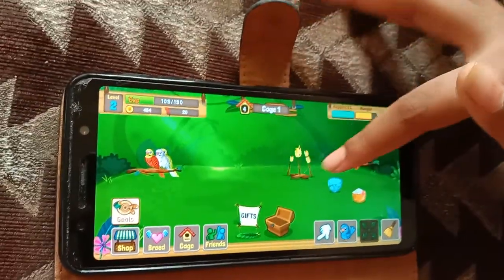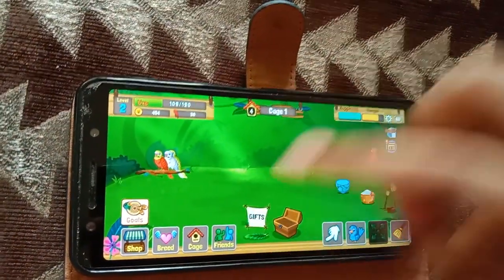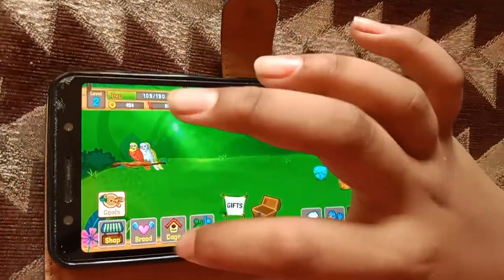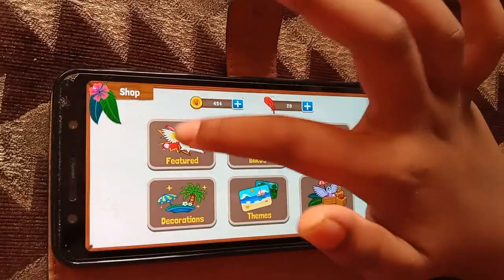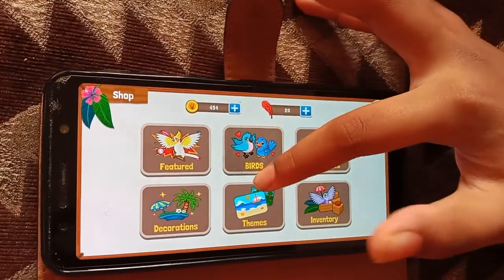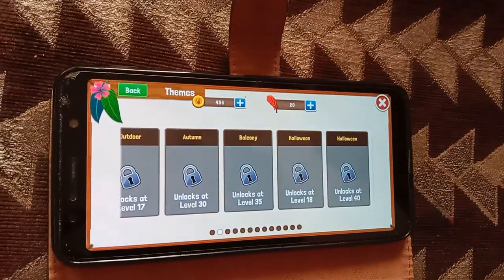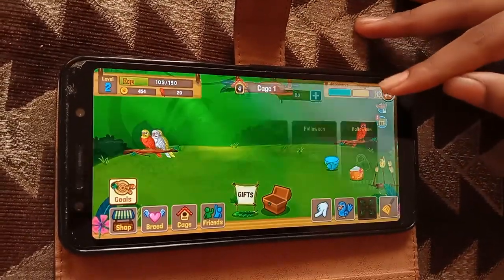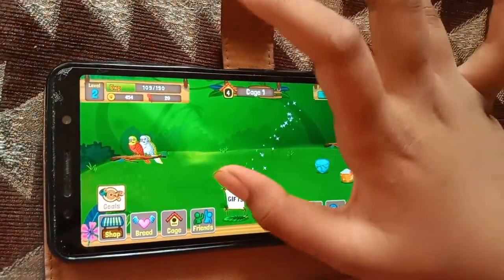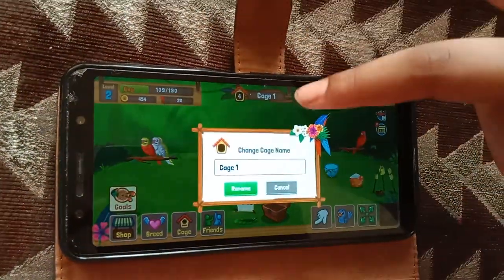I am going to move it here. You can also have friends — that is a feature. You can also buy themes. This is the cleaning option: you can clean the cage whenever it gets dirty. You can also name your cage.